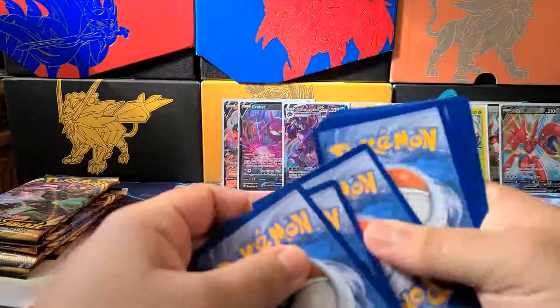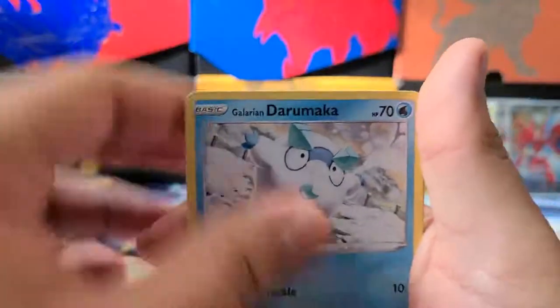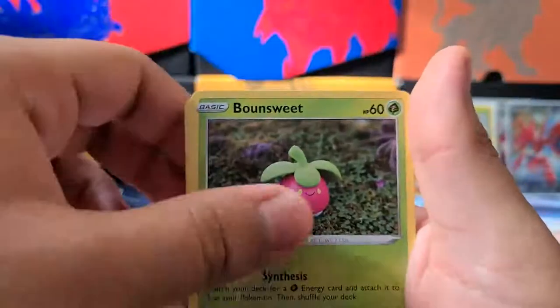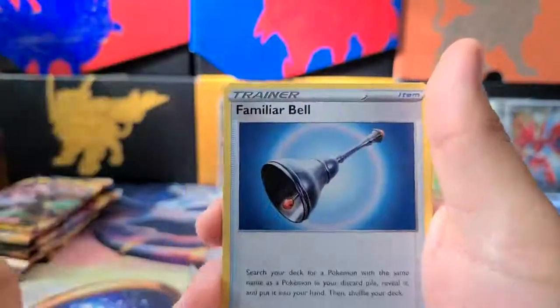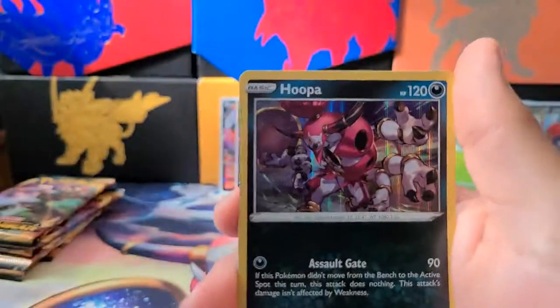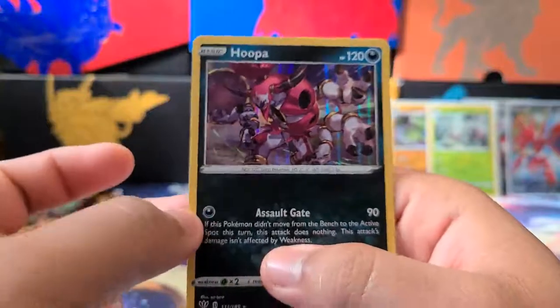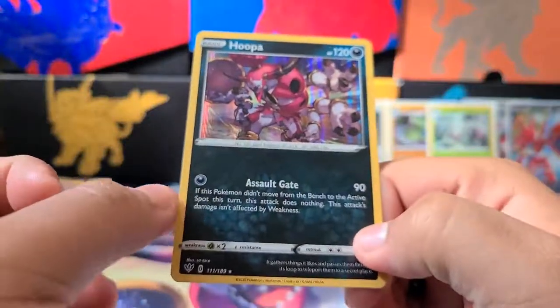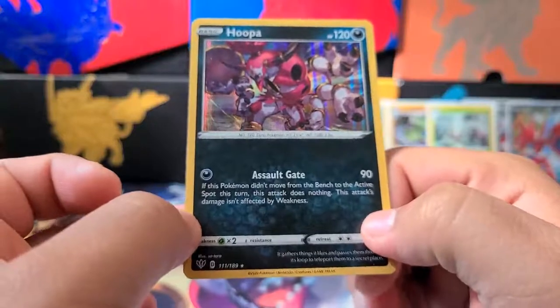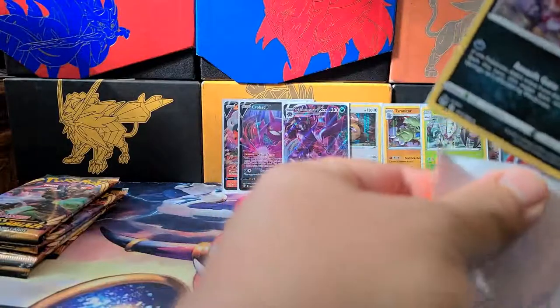Next pack: Galarian Darumaka, Larvitar, Nickit, Bonsly, Schnauzer, Snom, Familiar Bell, Struggle Gloves, Cub, Kubfu, and Aurorus — a Hoopa Holo. For 180 energy it does 90. If this Pokémon didn't move from the bench to the active spot this turn, this attack does nothing — this attack's damage is affected by weakness. That's a big drawback. So that's four Holos and five V cards.